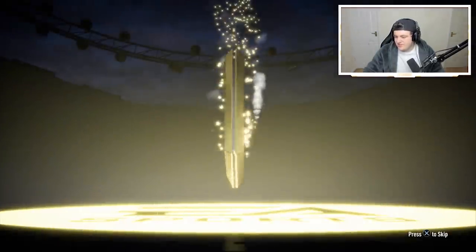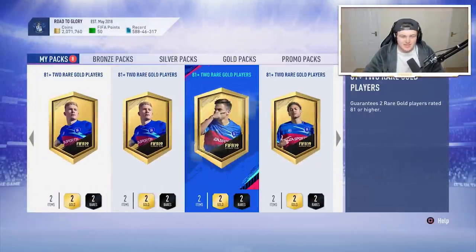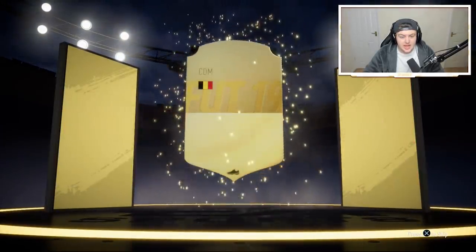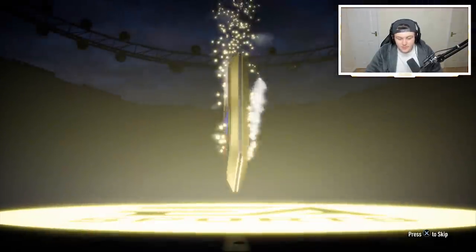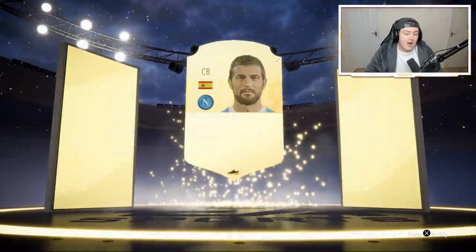Nine packs left — it might be greedy to ask for one more walkout, but sometimes it's good to be greedy. Looking at the Futbin popular page there are a lot of really good players we could pack right now. Eight packs left — no walkout in this one, but we get a board: Belgian CDM Witzel, 85 rated — fantastic! 85s are great, really happy with that.